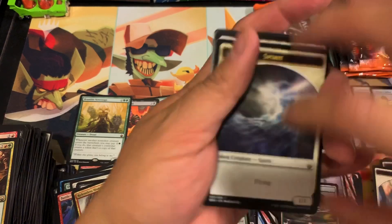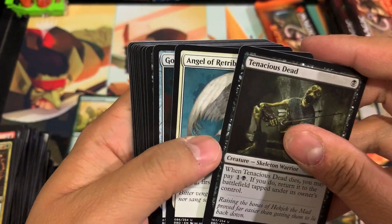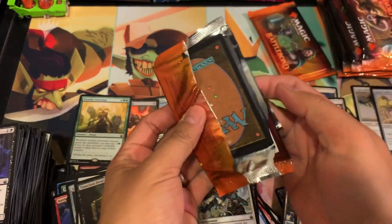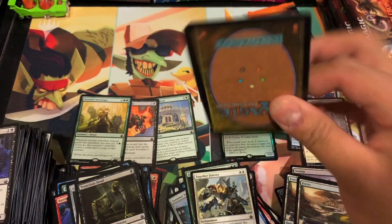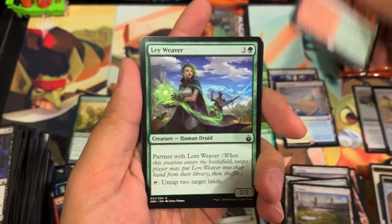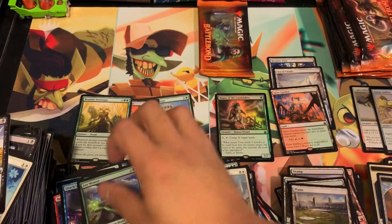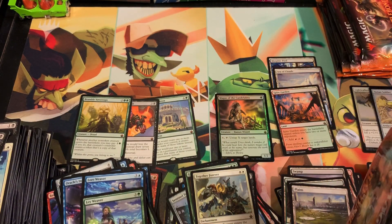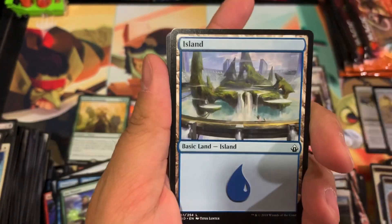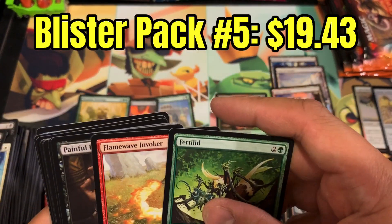I am looking for a Land Tax or another Doubling Season — that wouldn't hurt at all. Together Forever again — that's the third one I've pulled. Tenacious Dead again — yeah, lots of duplication. Spire Garden there, for our third land hit. Lore Reaver, Oracle's Insight in the uncommon spot. Regna the Redeemer — that is the third one I've pulled — a lot of duplication.